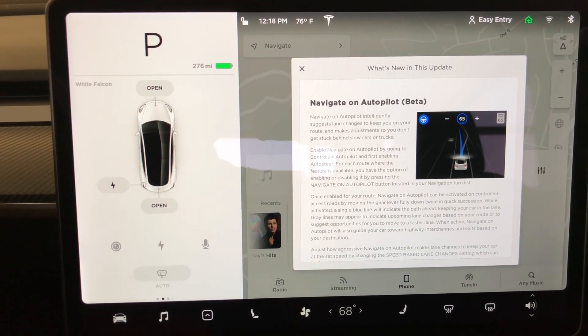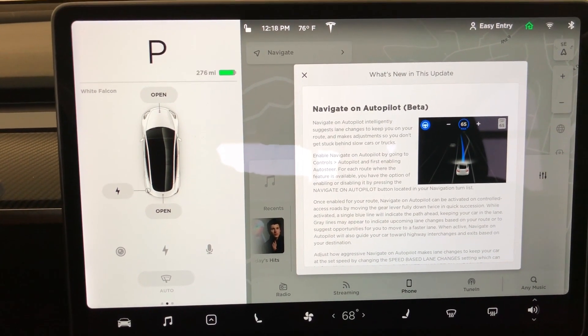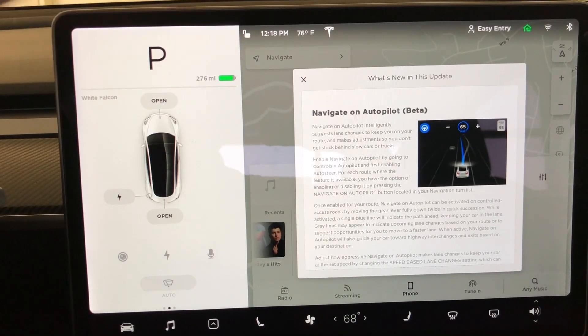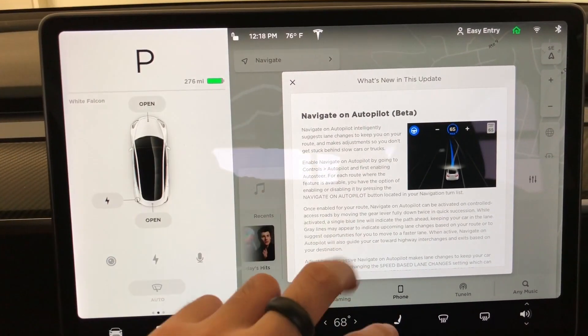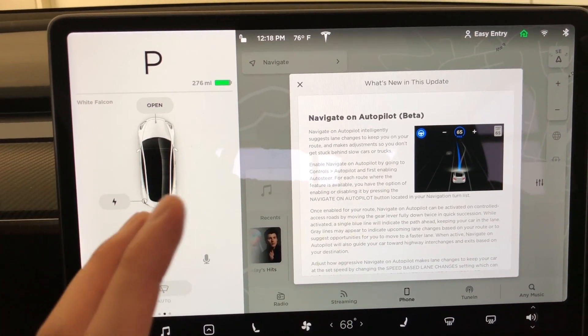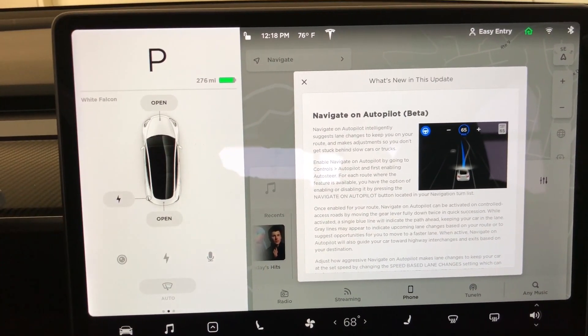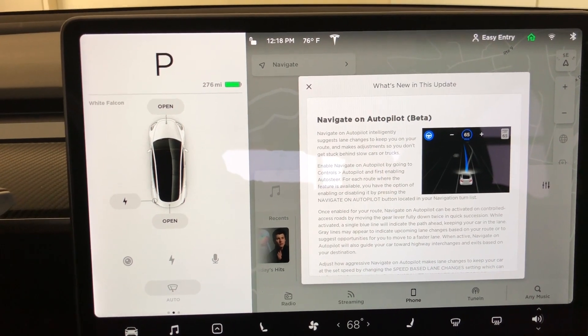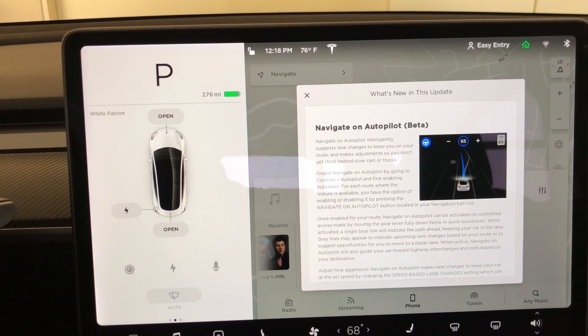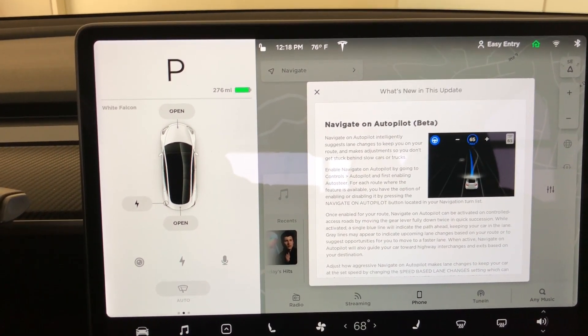Before doing this you must go to your settings to activate it. Put the beta version on and there are some settings to look at. It's also going to change lanes if there's a car in front of you that's super slow, which is very nice — it'll find a way around and just keeps the drive easier.